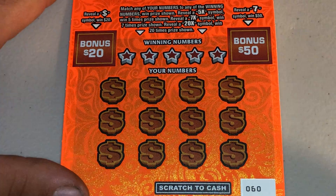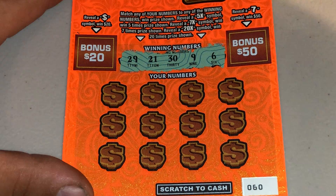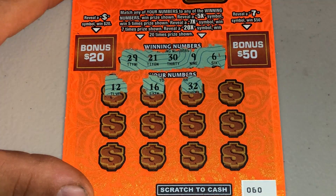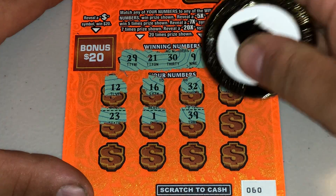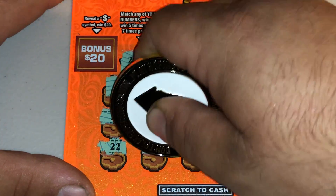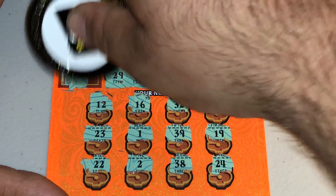See if we can snag us a winner here. See what our winning numbers are — we'll save the bonuses for last. Looking for a 6, 9, 21, 29, and a 30. Got a 12, 16, 32, 36, 23, number 1, 39, 19, 22, number 2, 38, and a 24. Let's check the bonuses — pot of gold and a crown. So nothing on the first one.